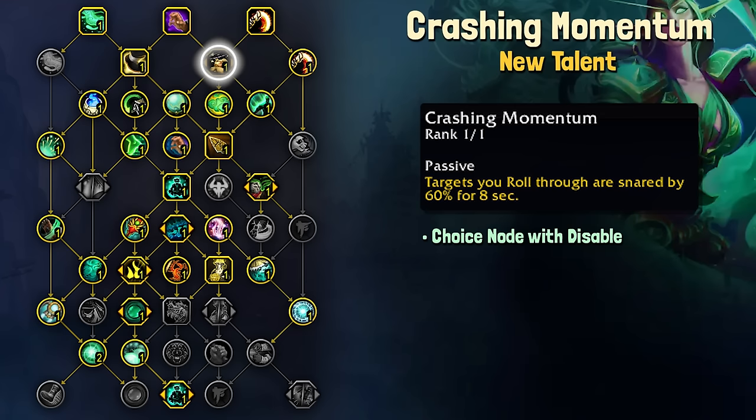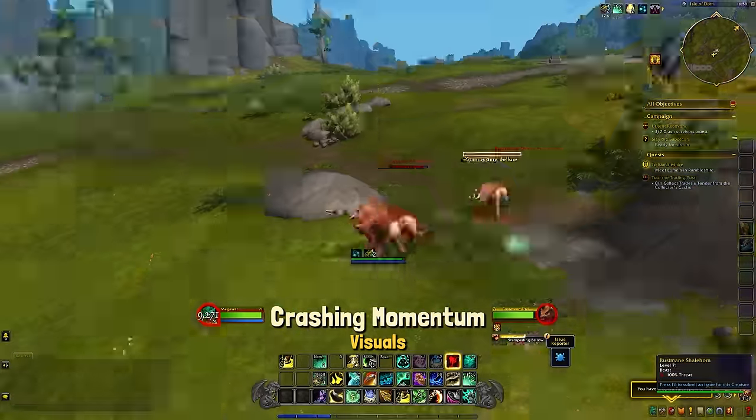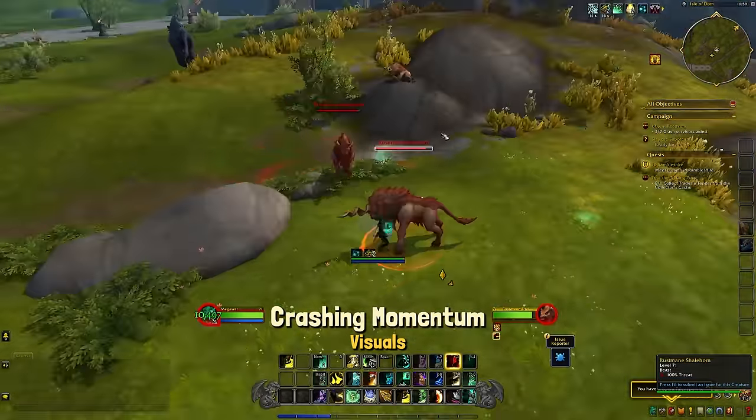For the new talents in the class tree, we're starting out with Crashing Momentum: targets you roll through are snared by 60% for 8 seconds. This is a choice node with the current talent Disable, and this is a much easier form of slow compared to the tab-targeting, disable, and then DPSing to keep uptime, especially in large packs.